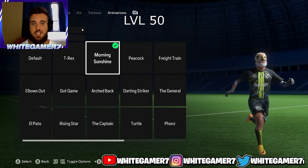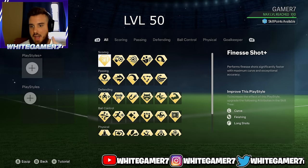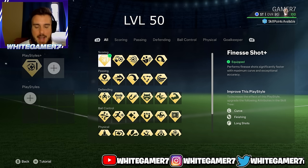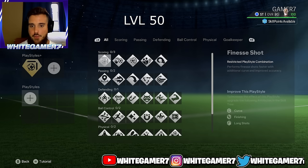Running styles are just personal preferences, but these are the two I recommend and we're going with Morning Sunshine. For the play style plus at level 50, you're still going to have one slot unlocked, but you're going to have Finesse Shot Plus — highly recommend it. It's extremely good inside or outside the box, giving a lot of curve and accuracy which makes it difficult for goalkeepers to save.